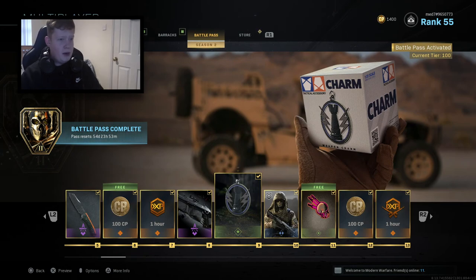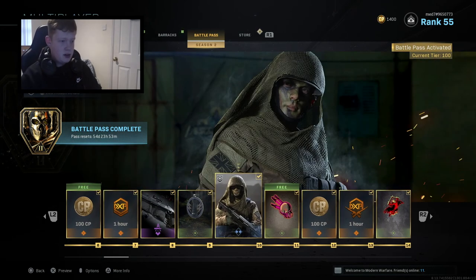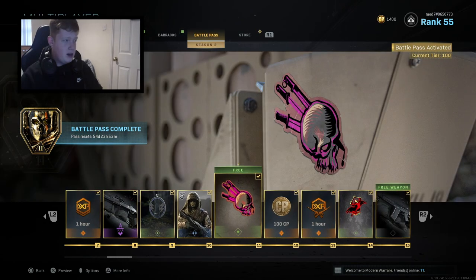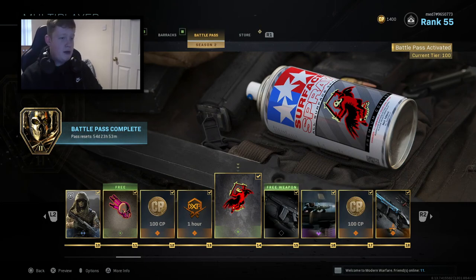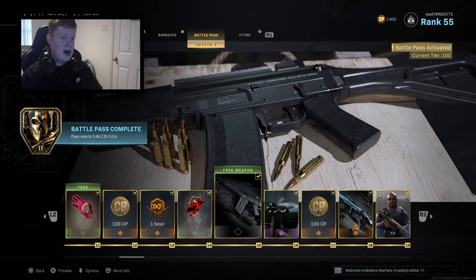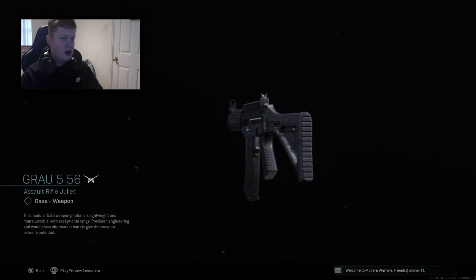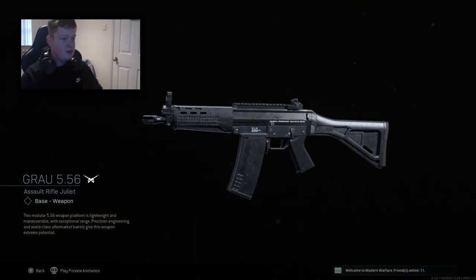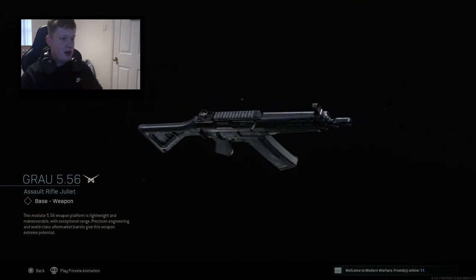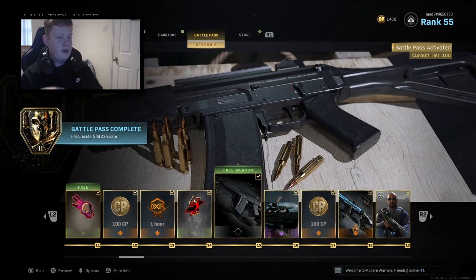Rookie movie weapon charm — it's just a chess piece by the looks of things. Another skin, another emblem, 100 COD points, one hour of double XP, always great. A spray — don't really use them, I don't even know how to use them in this game. We've got what looks like an MP5 variant — oh no, this is a new weapon. Let me preview this. Is this the one that's meant to be the UMP45? It looks very similar — this could be the UMP. I'll have to check because I know there's another weapon further on, but I think that is the UMP45.